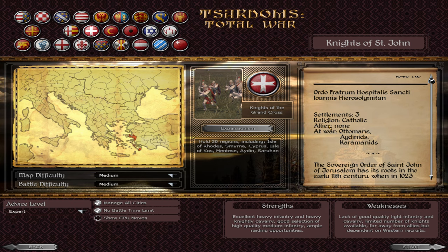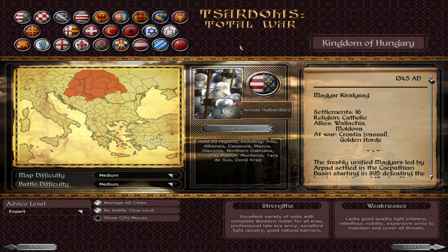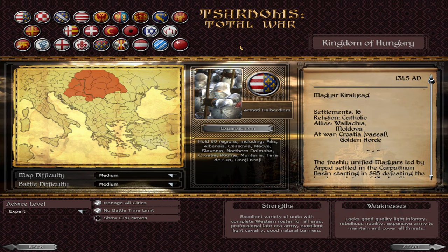As you enter the mod, it's very user-friendly. You have a factions breakdown that's easy to read with quite a large font. It gives you an overview of how many settlements you control, what religion you are, who your allies are, who you're at war with, and a quick description of the faction background. This is a regionally focused historical mod — it's not stretched from Portugal to India or Scandinavia to sub-Saharan Africa.